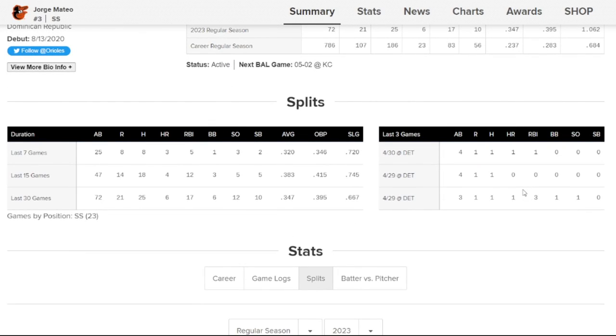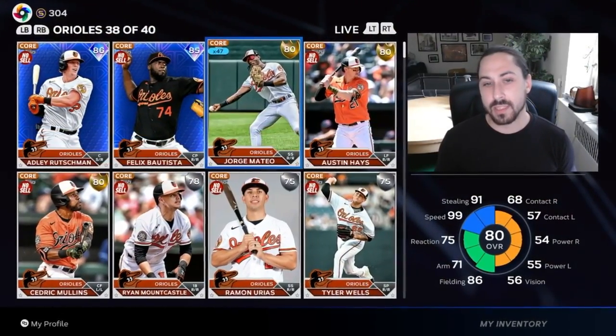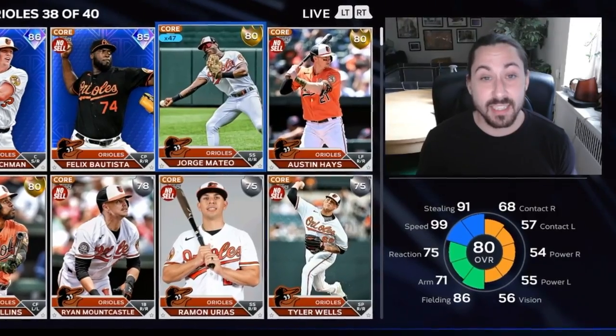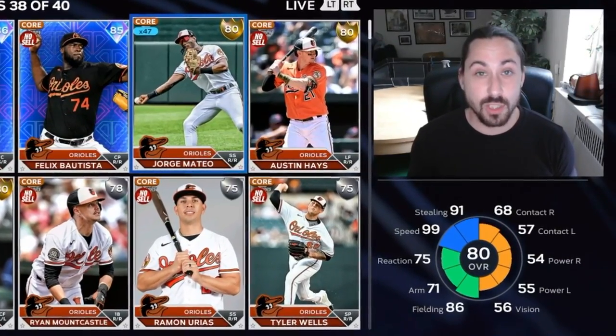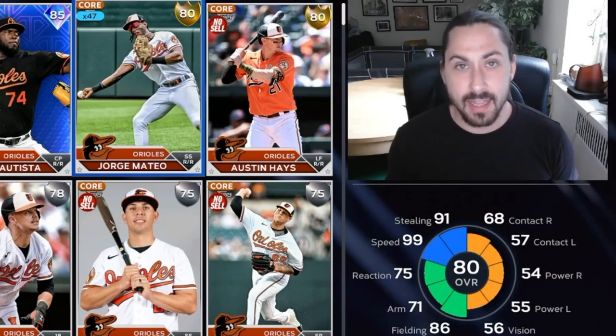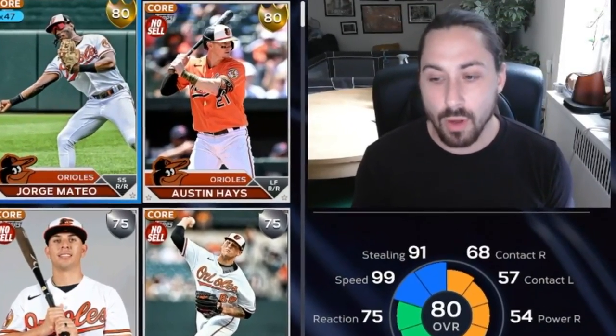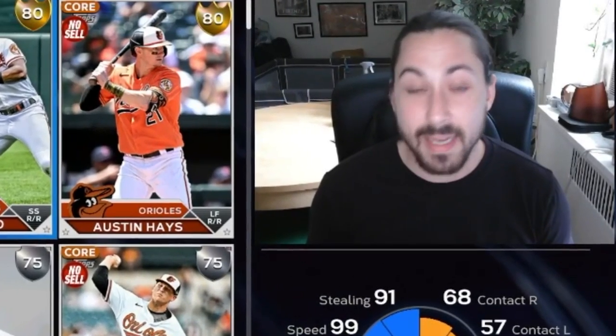The reason I think Mateo is definitely going diamond is because his speed and defense attributes are already so high, and his hitting attributes are so low. He's a shortstop, which is a defensive-first position, so his speed and defense boost that overall a huge amount. It's why you have guys like Francisco Lindor still at 85 even though he's hitting around 220 right now — the defense keeps the overall up. Mateo's attributes are significantly worse than Lindor's even though his real-life statistics are significantly better.